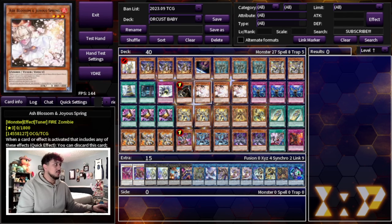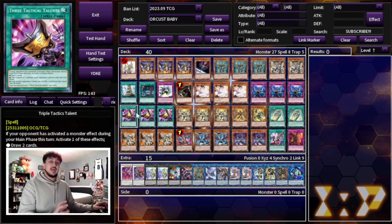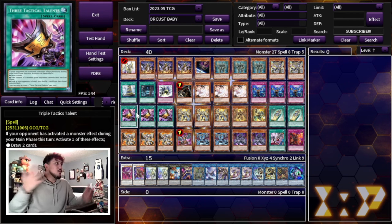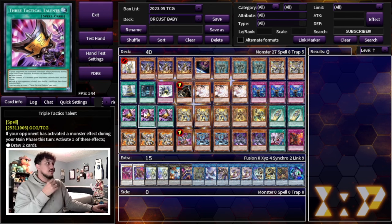For the hand traps and board breakers, we're playing three Ash, three Imperm — very generic in today's format — as well as three Triple Tactics Talent. I was actually considering playing three Upstart Goblin to play a 37-card deck. However, Talents is maybe just a little bit better because going second, having the option to break boards with Talents is really important. And going first, if you do get hand trapped, you have the ability to draw cards or rip a card out of your opponent's hand. So I decided Talents is the most competitive thing to play.